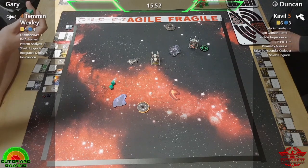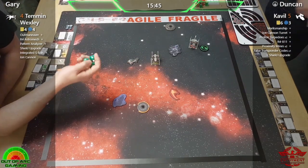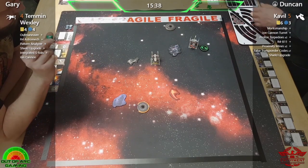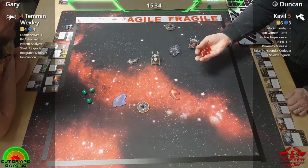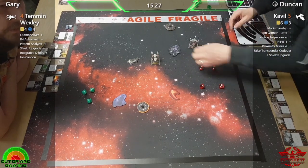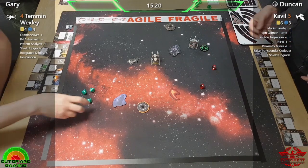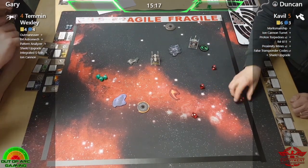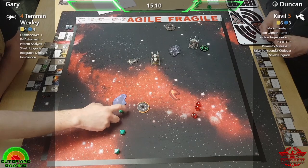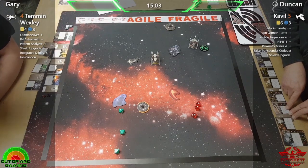This is going to be quite dangerous for Gary — he does have the protection of that debris, which is helpful because the last thing he wants is to get ionned right now. Two hits and a crit — this could spell a bit of danger. He's spending that focus and just taking one damage, no ions there. I can imagine Gary is breathing a sigh of relief after that one.